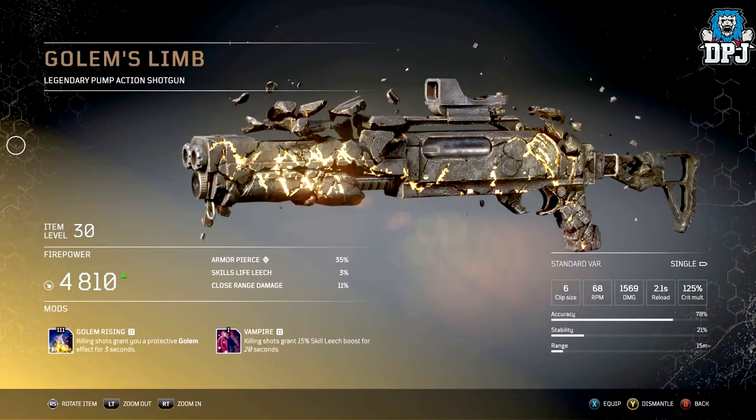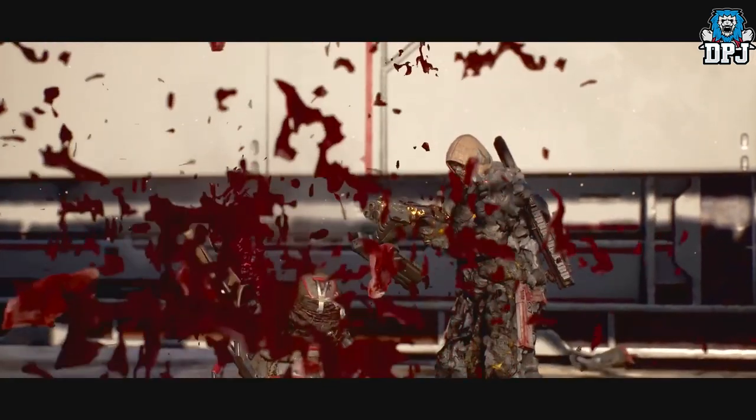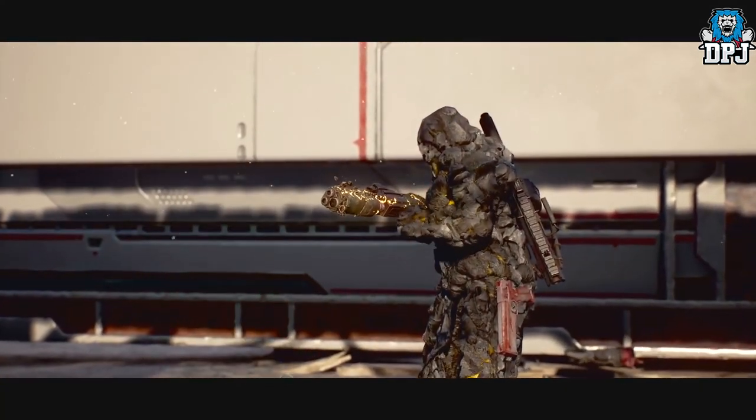Next up we have the Golem's Limb — a legendary pump action shotgun that looks incredible. Its unique mod is called Golem Rising: killing shots grant you a protective golem effect for 3 seconds.